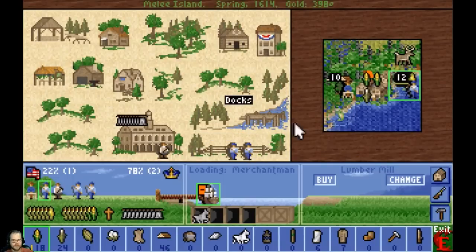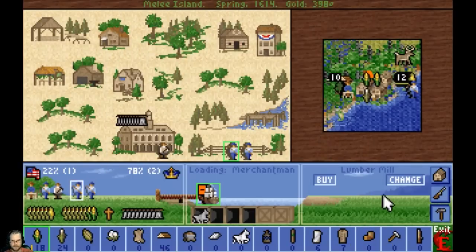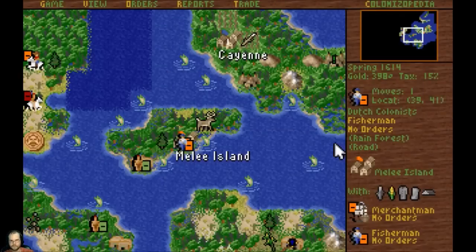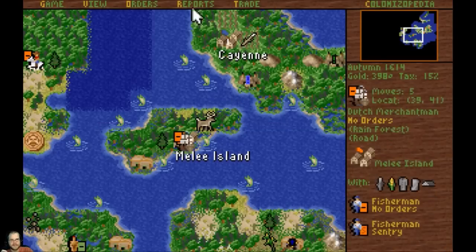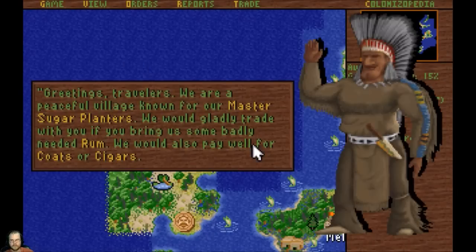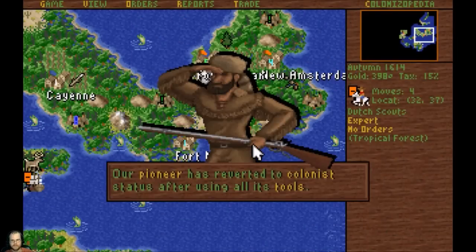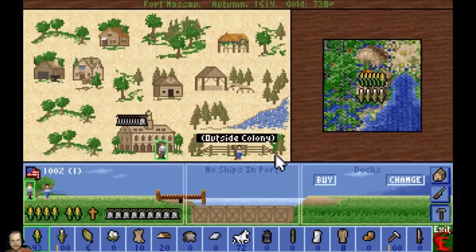Melee Island fishermen - we got more fishermen. No no, you guys aren't supposed to be here, you're supposed to stay on board the ship. Does the place have horses? No, we're going to have horses now. I think the custom house works in increments of 50s - I haven't been watching. Sugar planters, one of those. 340 - nice. He's used all his tools, but there's a lot more tools here to be using.